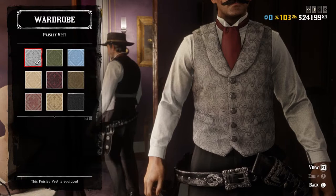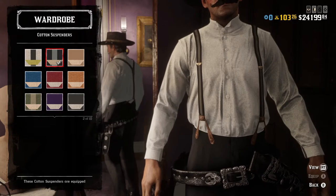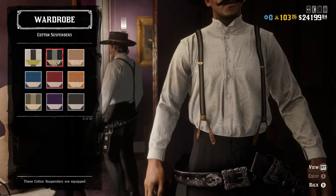For the vest, we go with the gray paisley vest because it looks very similar to the one he wears in the movie. For the shirt, I'm going with the white French dress shirt because it looks almost exactly like the one he wears. For the suspenders, I went with the black and gray cotton suspenders — they look almost exactly like the suspenders you'll see Doc wearing in the movie and look really nice on the outfit.